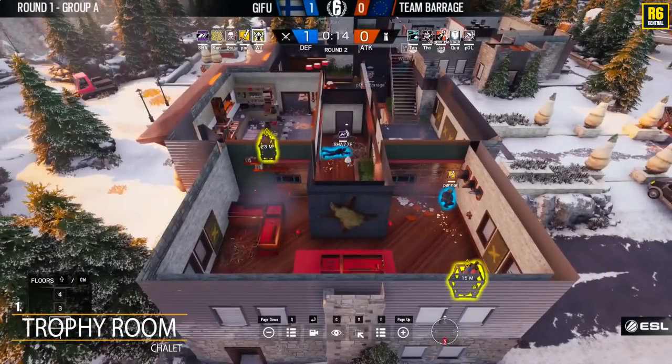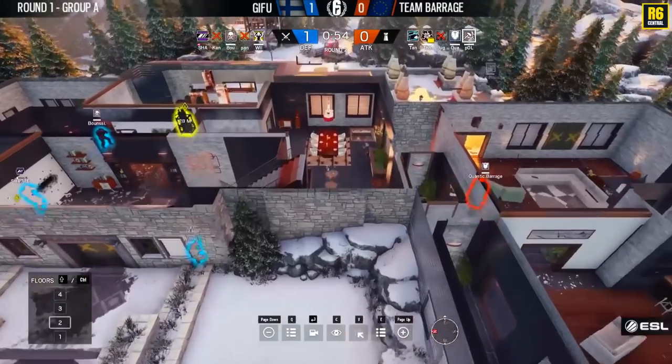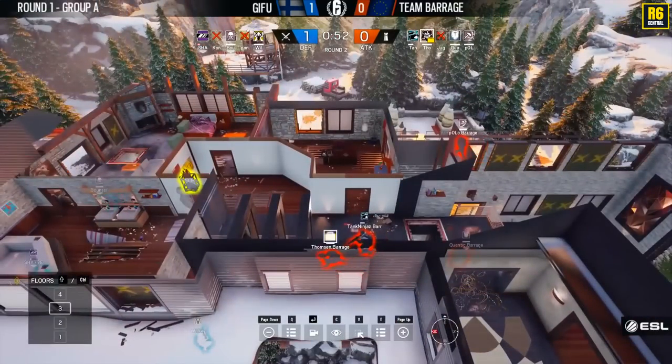For Sisu's defense, they've got double mirror windows inside the trophy room — one looking into Kitchen and one looking into West Main. They clearly have a plan with those two mirrors in the trophy room. They are ready for the take coming into the site and just have to be able to hold well enough.